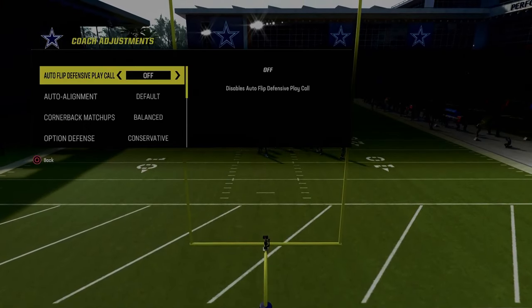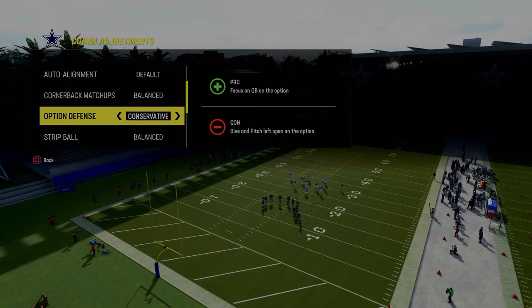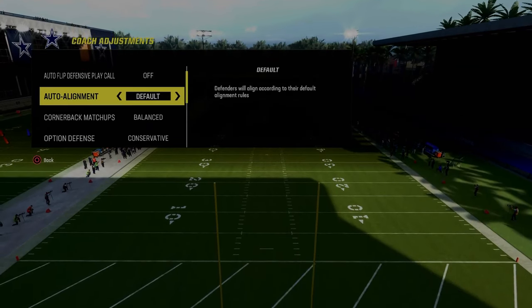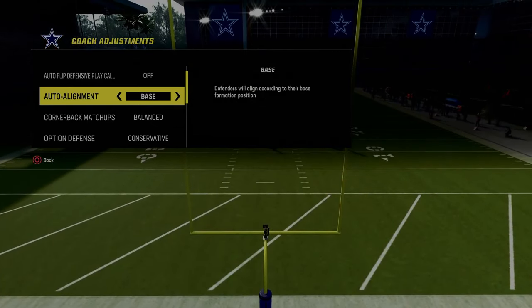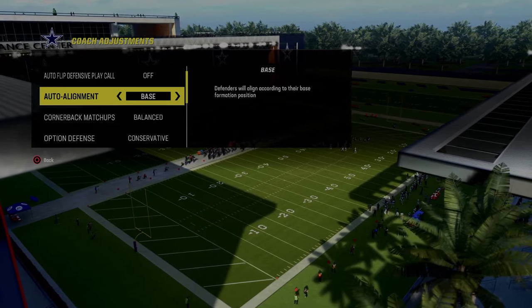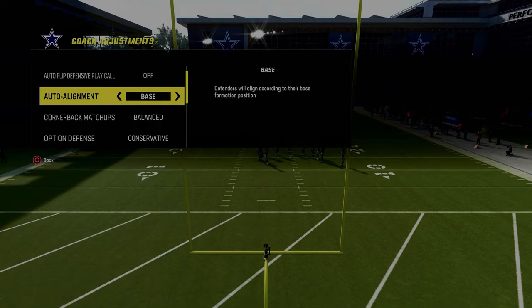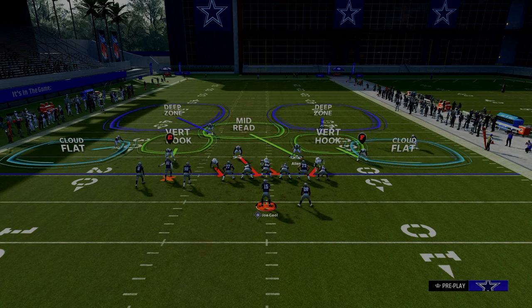We're going to be utilizing cover 2 press. From a coaching adjustments perspective, when you run cover 2 press you want to turn auto flip off, set option defense on conservative, and zone coverage on match. Because we're playing against bunch tight end specifically, I actually like to go with base alignment. When defending formations like bunch tight end, bunch strong, nasty, tight, or any compressed set, I really like base alignment. The only time I won't use it is if I'm defending gun bunch or gun trips tight end where there are receivers out wide.